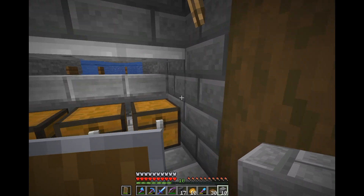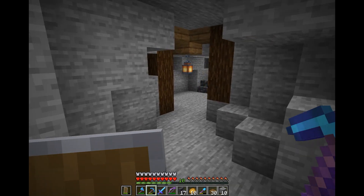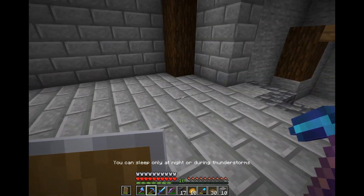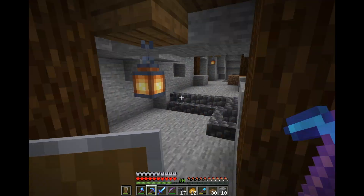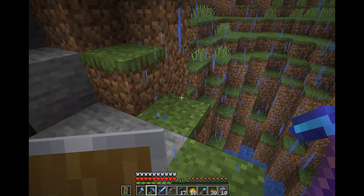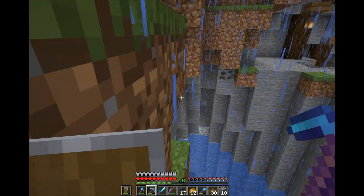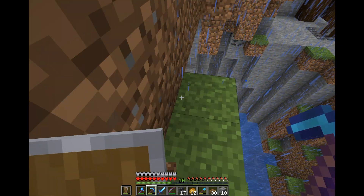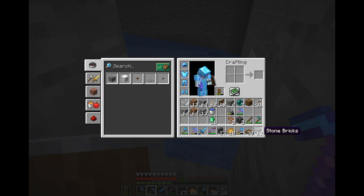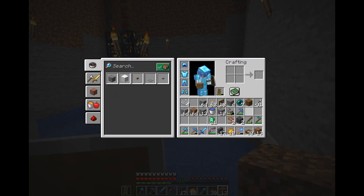We're done with the inside part, so we can basically finish the farm and let it run while we work on the bridge and other aesthetics we want to improve. Next, what you want to do is make your way inside the farm. If you are happy with what your farm looks like, or not really bothered by the aesthetics, you can basically go straight to your farm and start finishing it.